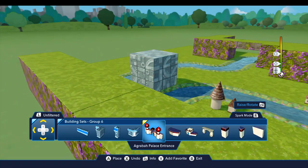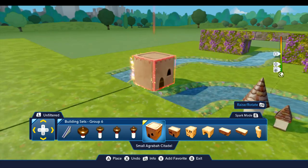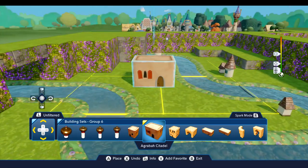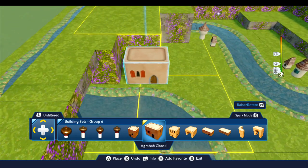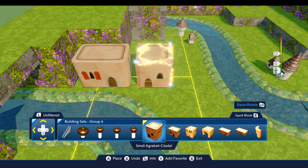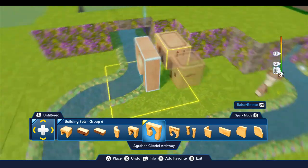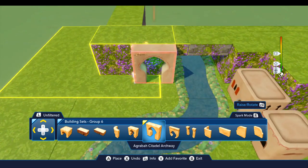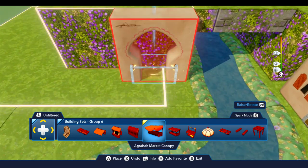To mix it up a little bit, if we come up to building sets group six we have these Agrabah citadels — we can put a couple of the smaller ones in here. That'll create a little Arabian type area over here. And we can use an archway over here like that with one of these little canopy booths in front of it.